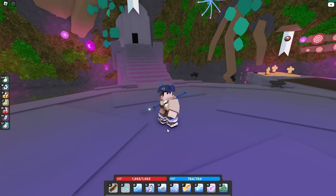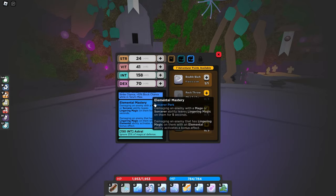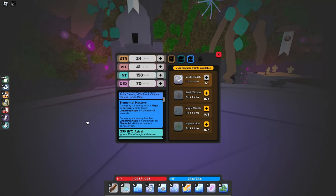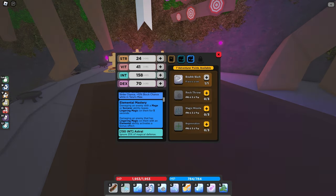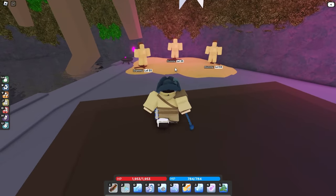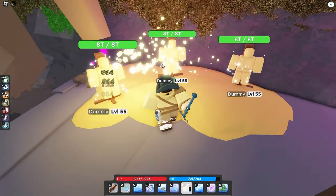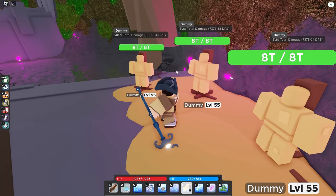The first and most important thing about Sorcerer now is that it has a passive known as Elemental Mastery, where damaging an enemy with a major Sorcerer ability leaves lingering magic. Basically, all of the Sorcerer abilities have some sort of elements to them — for example, Meteor Storm will cause your enemy to burn. But you'll notice if you use this ability, these dummies are not actually burning right now, because all I've done is apply lingering magic onto them; I didn't actually apply the elements.